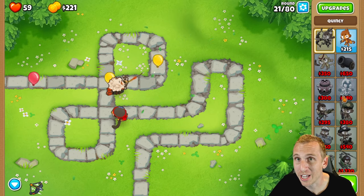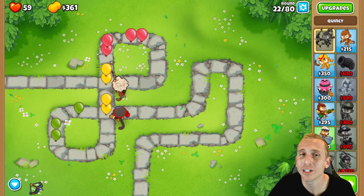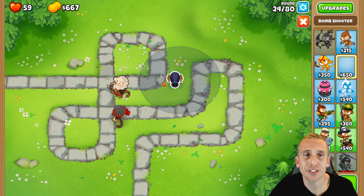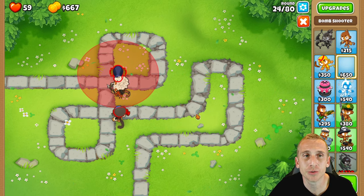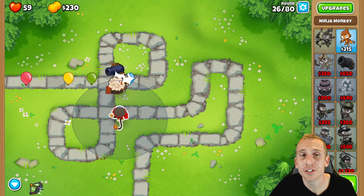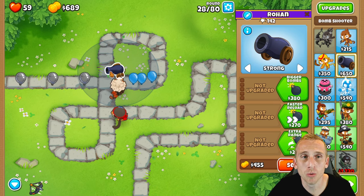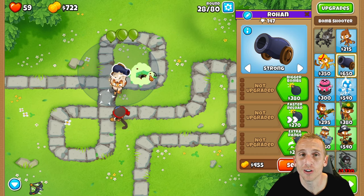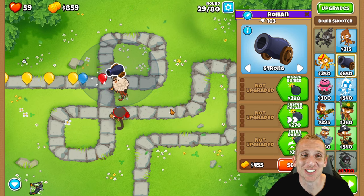The next thing to worry about is Round 28 — our first leads are coming, and neither of these guys can pop them. So we're going to save up $650 for a Cannon to knock out those leads. At the end of Round 24, I have $650 ready, so we place him at the bottom end of this track and put him on Strong so he only targets those leads. From here we save up $920 for the double shot, and Rounds 28 and 30 are going to be super easy. At the end of Round 29 we got the double shot.